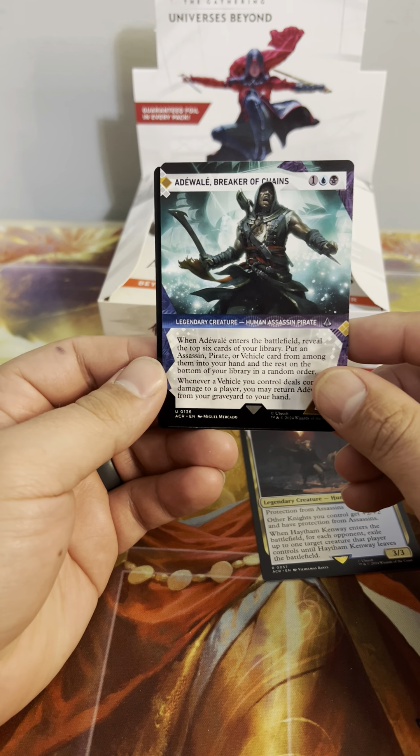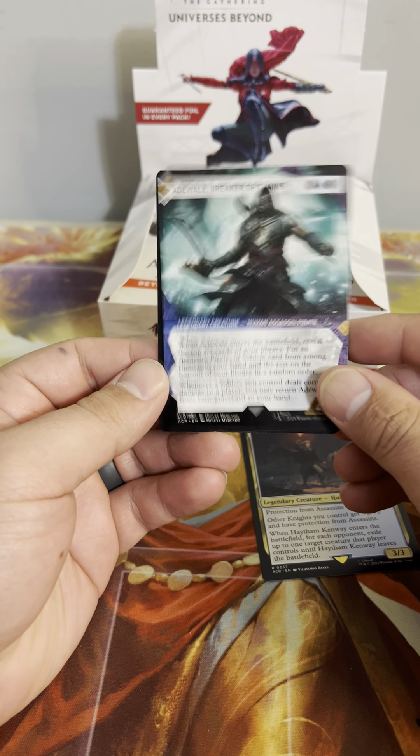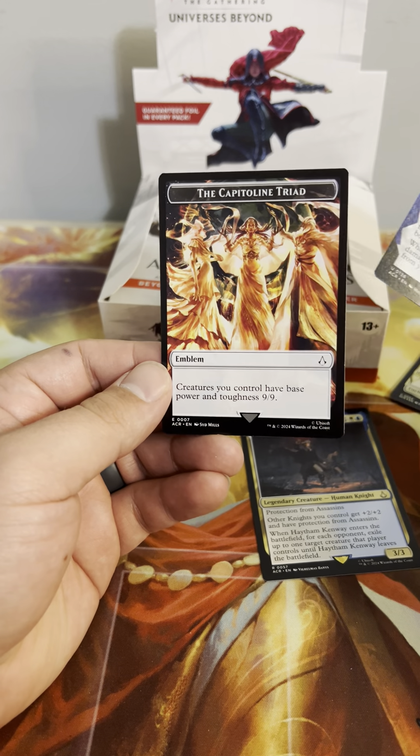Breaker of Chains — enter the battlefield, look at the top six of your library, put an Assassin, Pirate, or Vehicle from among them into your hand, rest on the bottom. Or if a Vehicle you control does combat damage to a player, you may return this from your graveyard to your hand. Hmm, interesting.